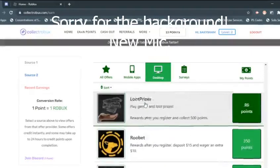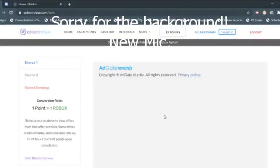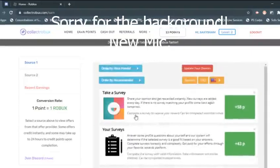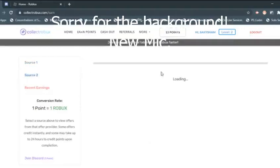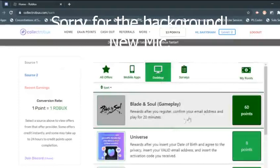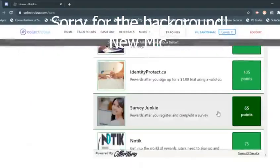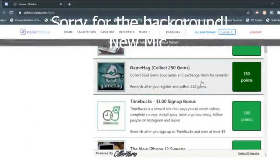Another thing you can do: go on desktop after you register, confirm your email address and play a game for 20 minutes — 60 points right there. Like this one in-game: get 130 points just by getting 250 soul gems. It takes a bit but it's worth it.